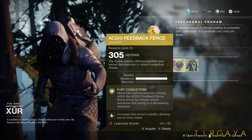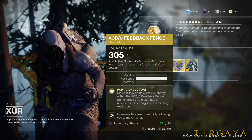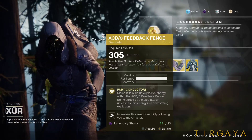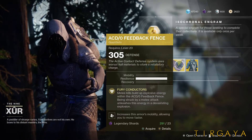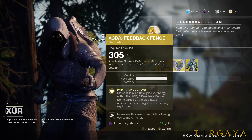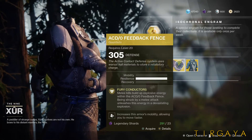Moving on, we have for the Titan the ACD/0 Feedback Fence. Melee kills build up explosive energy, and being struck by a melee attack unleashes this energy. It's not that much energy and it doesn't have that much radius. Again, this is for your collection — unless it gets a buff, you're not really going to use this.